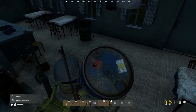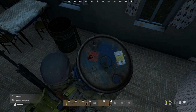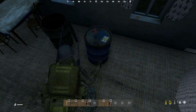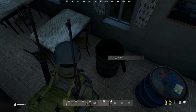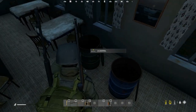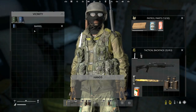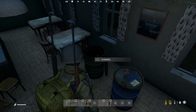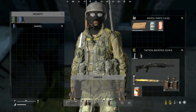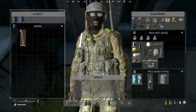Let's line these up side by side. Oh, I left the other one open. Let's put it right there. There we go. Let's close this one up — so now we've got two barrels, that's awesome. Let me put something in here because I'm worried it may despawn if I don't have anything in it. We're going to put a road flare in there.